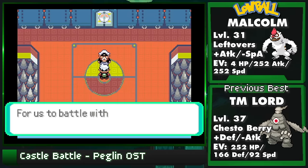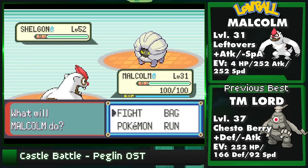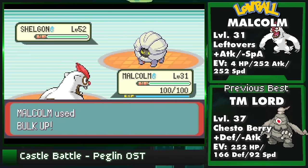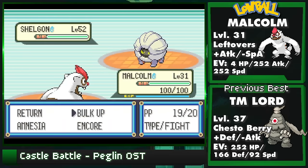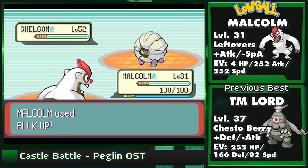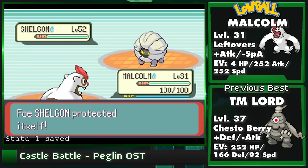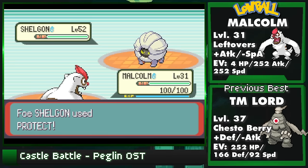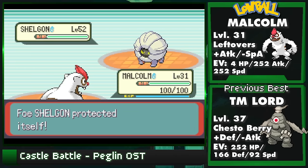Now we move on to Drake. While my Dusclops put a strong showing and was a really cool set that you all loved, Sealy had a better idea. You remember in the last episode we abused the Shelgon AI to set up a couple extra turns - Sealy took this idea to the next level using Vigoroth paired with Setup as well as Encore. Vigoroth is a mostly overlooked Pokémon, but having a good mix of Setup, Utility, and passable base stats, it's actually a really good solution for this fight. Sealy originally pitched this set to me at level 35, and I managed to shave four levels off, but it's cutting it really close.